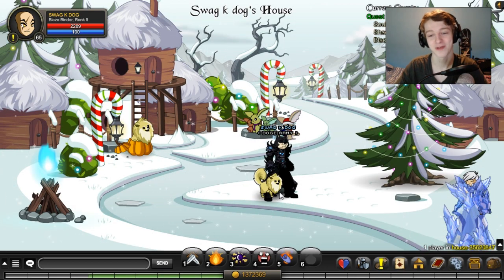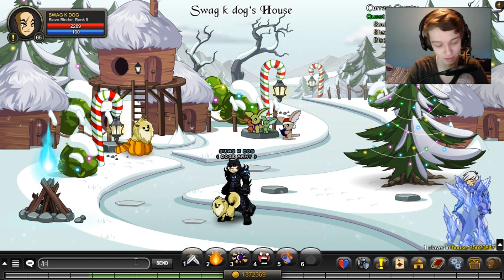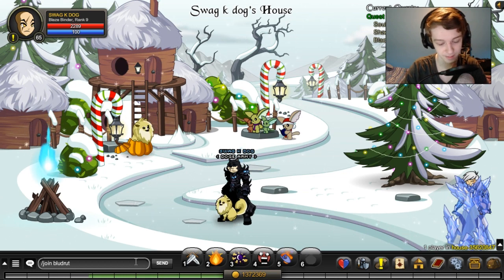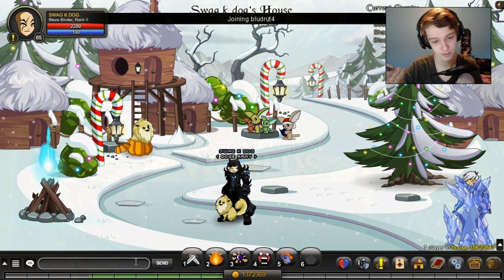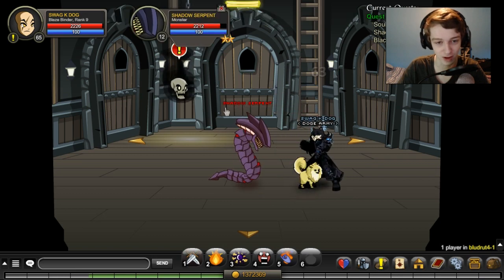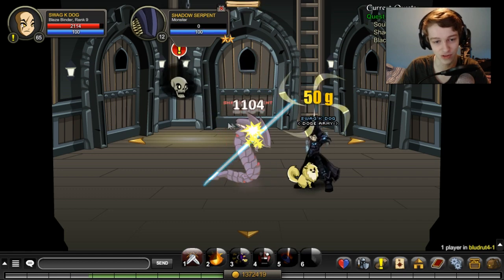For the next part of the quest we're going to need the shadow essences. To get these you want to slash join - sorry about all the loud typing - bloodrat4. No space, it's not like dash 4, it's just bloodrat4. The shadow serpent right here will have the item you need for the quest.